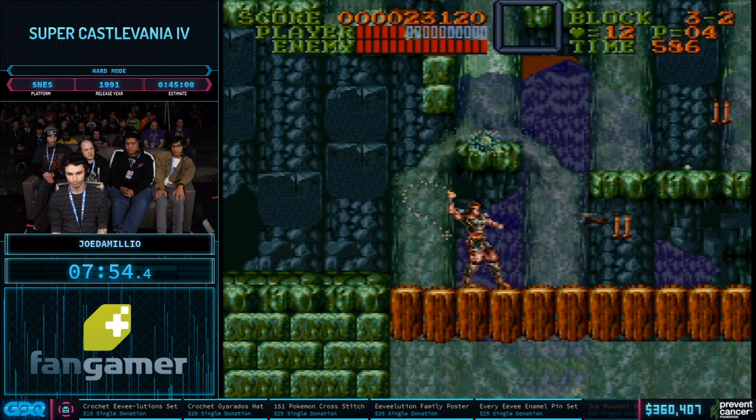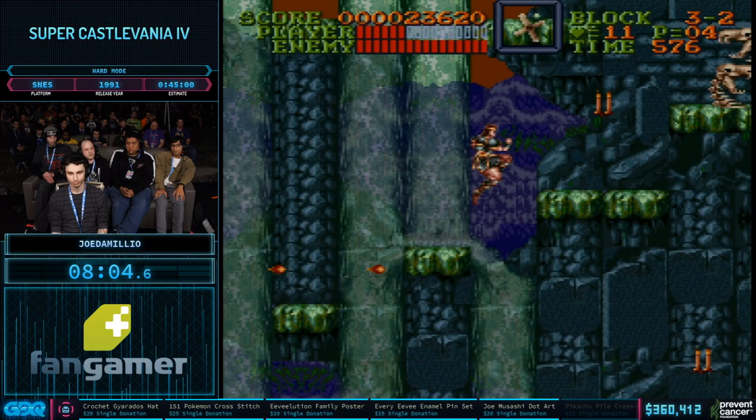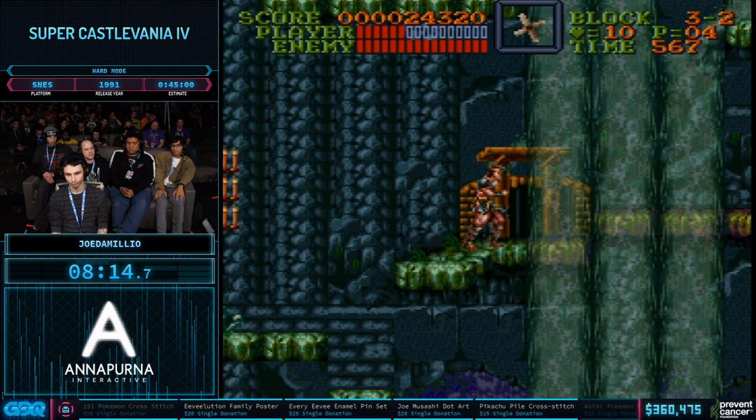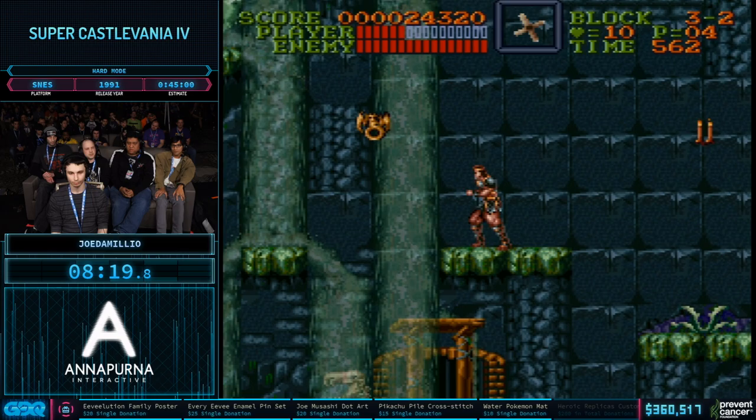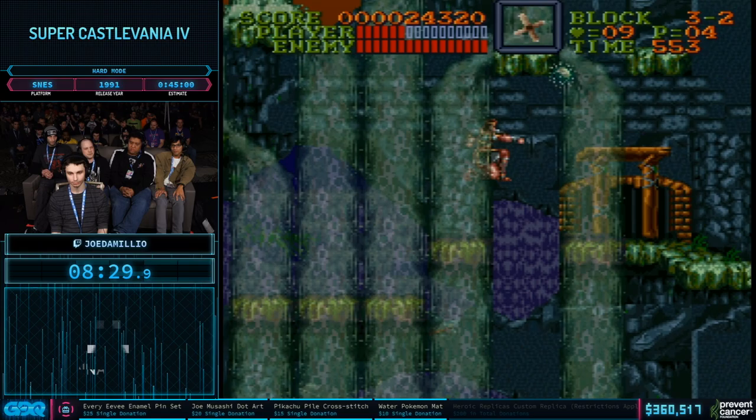On to Stage 3, which is mainly a vertical climbing stage. Ordinarily you'd do a boost off that little fuzzy to get up that platform faster, but getting the backup cross requires foregoing that. Now he's just getting as many hits in again as possible to regain his multiplier. Coming up here we've got our first really major ring glitch, and we got it first try, easy peasy. That saves a lot of time in Stage 3 because it cuts out having to go all the way to the left and back.